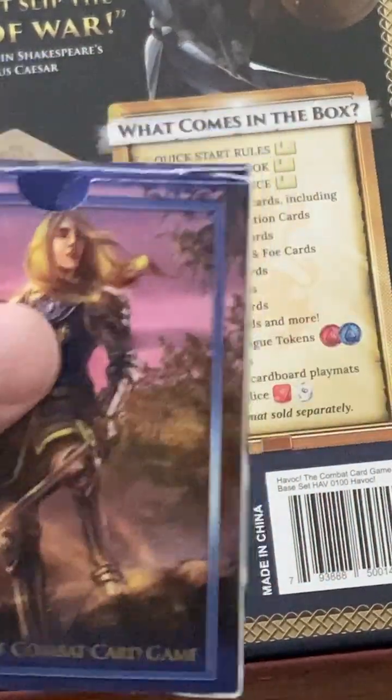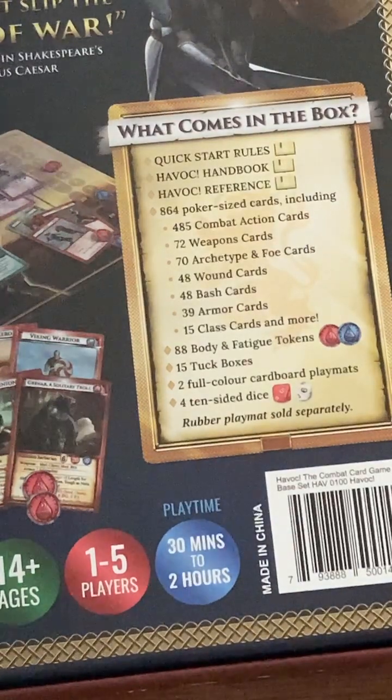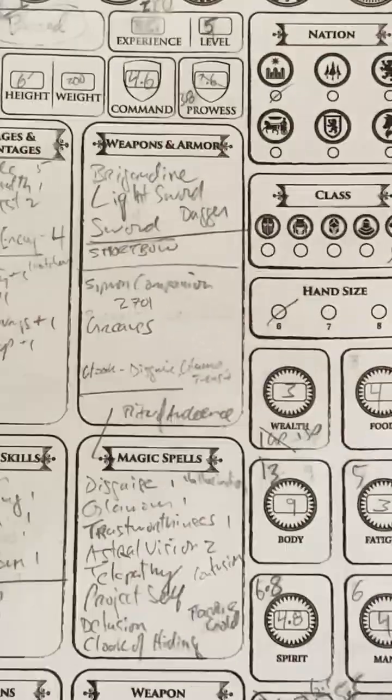These are 54-card tuck boxes that can keep you organized for your cards, for whatever fighter you happen to be taking somewhere if you want to use them regularly. So 54 cards is enough for the class card, the combatant card, and so forth.